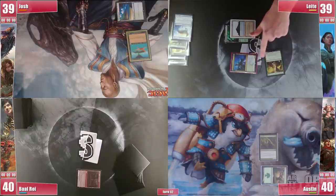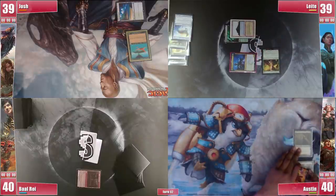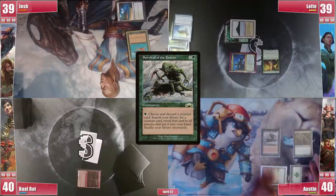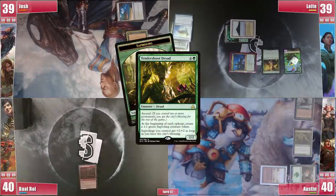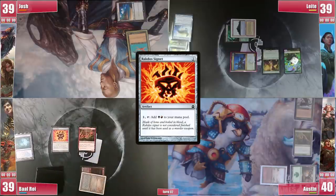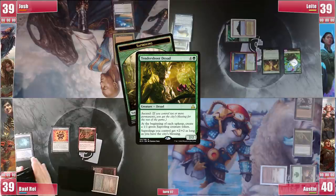It's a bit far from City's Blessing but one turn might be enough. He passes to Austin. On his upkeep Leite gets a Saproling. Austin plays a Badlands and follows with a Survival of the Fittest, with the Elf ready to get something he might need. On Baal's upkeep Leite gets another Saproling. Baal casts Rograk and plays a Misty Rainforest cracking it for an Underground Sea, and casts a Rakdos Signet to get the Covenant online. On Josh's upkeep Leite gets another Saproling.